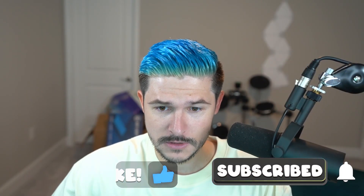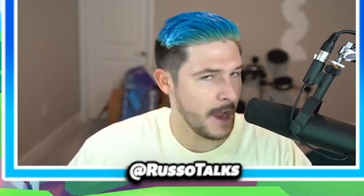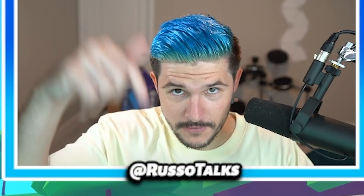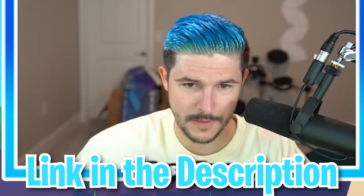Go smash the like button. And speaking of Tapper Simulator, my new game is coming out soon and I'm so excited. I can't wait to show you, so be on the lookout. It's gonna be dope. Go favorite and follow it in the description. You can click the game link, it'll say Tapper Simulator, go there, favorite, follow. Get ready for it because things are going to happen.